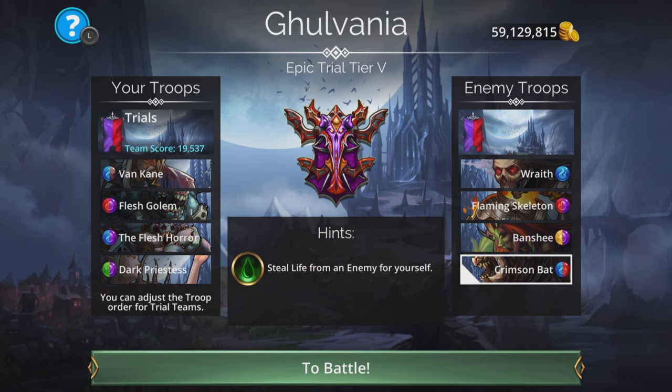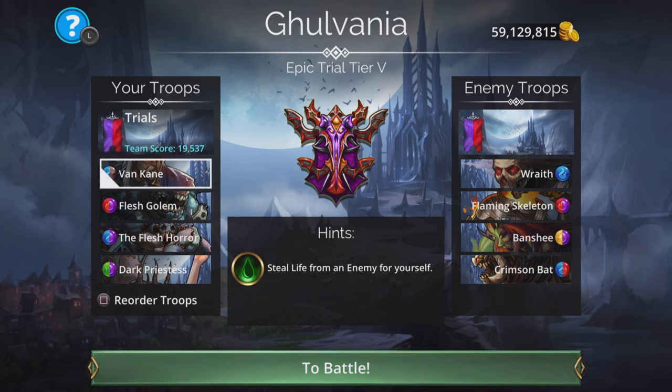The bat isn't a threat at first — it uses blue and red. Wraith uses blue, Flaming Skeleton uses red. So basically they're mana blocking Crimson Bat for the first portion of the fight until those two are gone. Once the bat is not so much of a problem, that's when we can cast Vankane on the bat and maybe get that silence to activate and stop Crimson Bat having any funny ideas about casting.